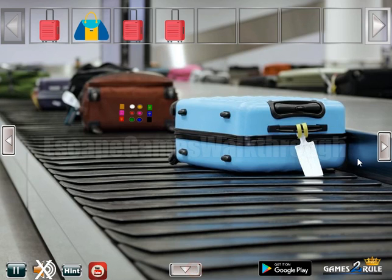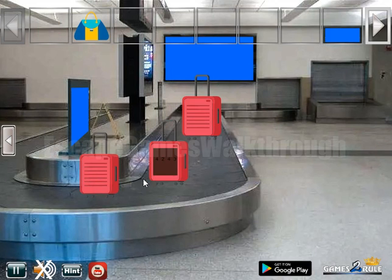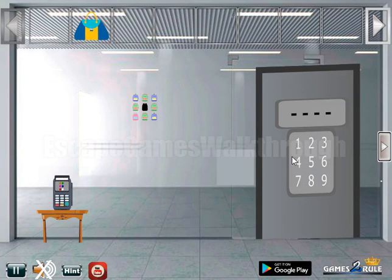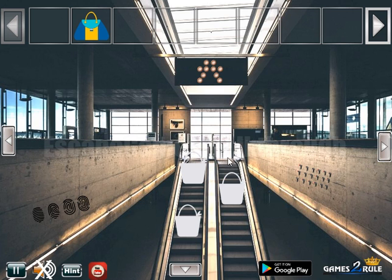One, two, and three — to get the pin code: four, two, four, three. And there we go.